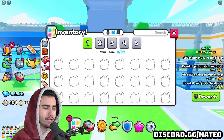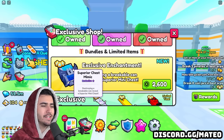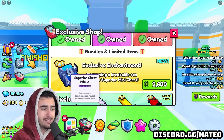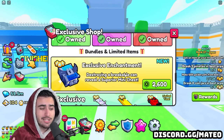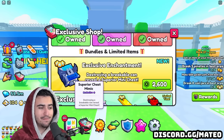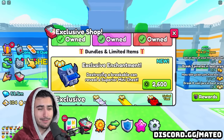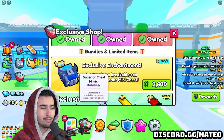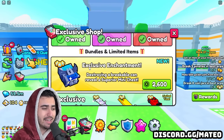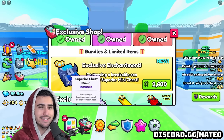If you don't want to wait for random spawning superior chests, you can go into the exclusive shop. They actually removed all of the exclusive enchants as well as the exclusive ultimate - the nightmare ult - and replaced everything with just the superior chest mimic. This is pretty crazy because they've never done this in Pet Simulator 99 before. I assume this is because those other exclusive enchants weren't selling anyway, but now they'll probably get a lot of sales on this one.